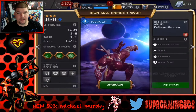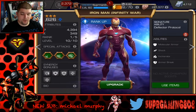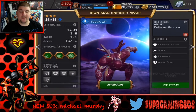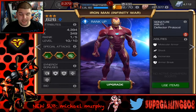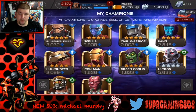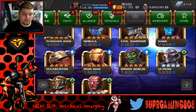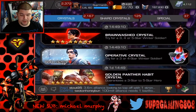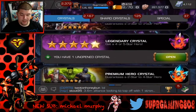We got Infinity War Iron Man. We also have a four-star tech awakening gem, so we don't have to do arena for that guy again. The problem is once we get up to rank three, four, five, we don't have any T4 basics. So what we're gonna do is right before we open the legendary and ultimate crystal...